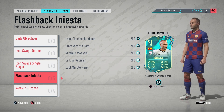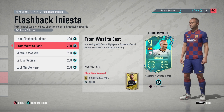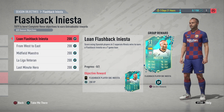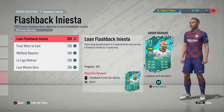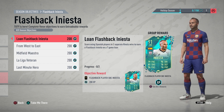The first team of the year objective has now been released and it's Flashback Iniesta. In this video I'm going to be going over how to actually complete him as soon as possible, how to do all of these objectives simultaneously to get him very quickly. If you are new here make sure you subscribe — I'm going to be making lots more videos like this whenever a new objective comes out.